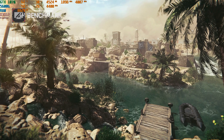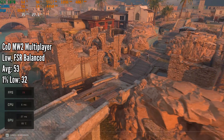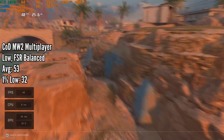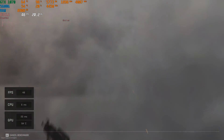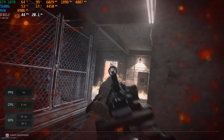Another new game in the benchmarking roster is Call of Duty: Modern Warfare 2. In the multiplayer benchmark with settings set to low and FSR on balanced, we got 53 FPS on average with a 1% low of 32 FPS. The stutters were quite bad in multiplayer, especially when explosions and semtexes were going off, which is why the 1% low is so poor. I don't recommend playing Modern Warfare 2 at 4K on the GTX 1070.